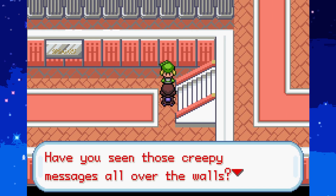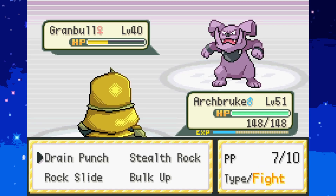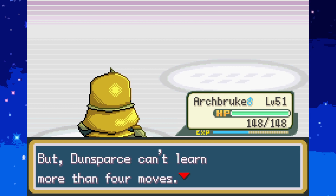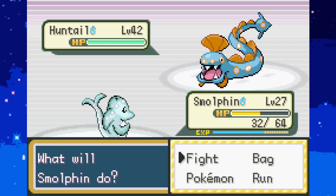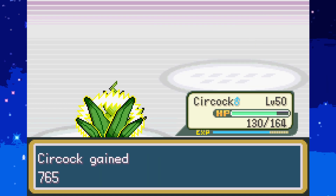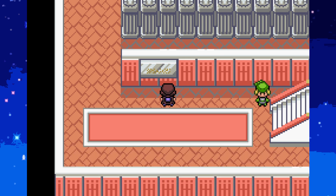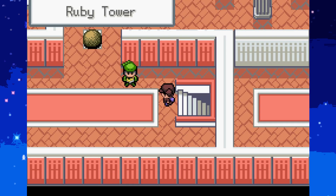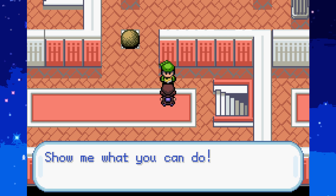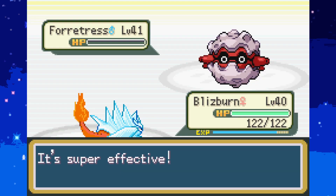Have you seen those creepy messages all over the walls? This place gives me the heebie-jeebies. I should probably go read it. Let's go Flamethrower. Headbutt - critical hit, you suck. We'll go heal up after this. Just hoping the puzzles don't reset. The serpent was very powerful - he who saw it in the sky is revered as a god. Let me go heal up. Thankfully the puzzles reset but the doors stay open, so it's all good.